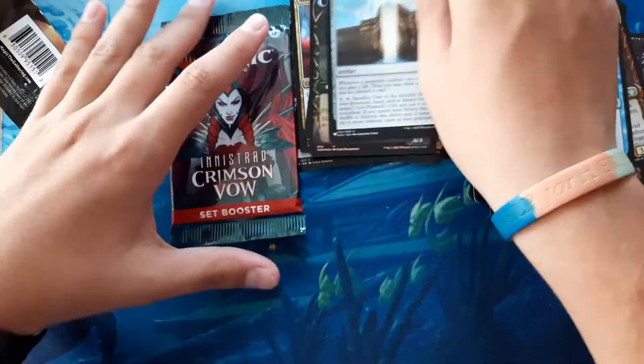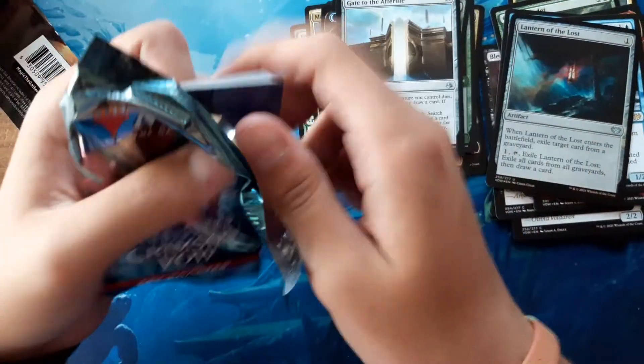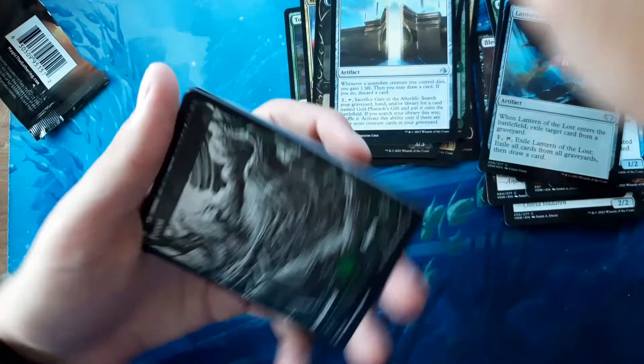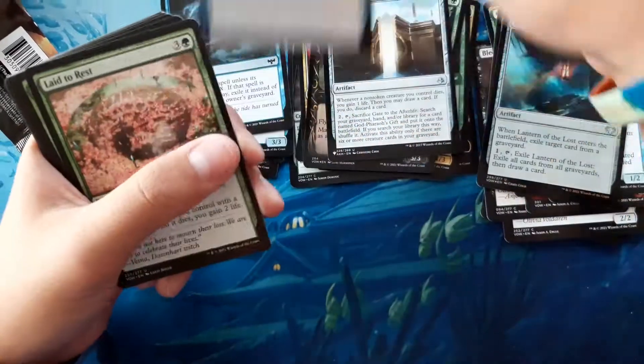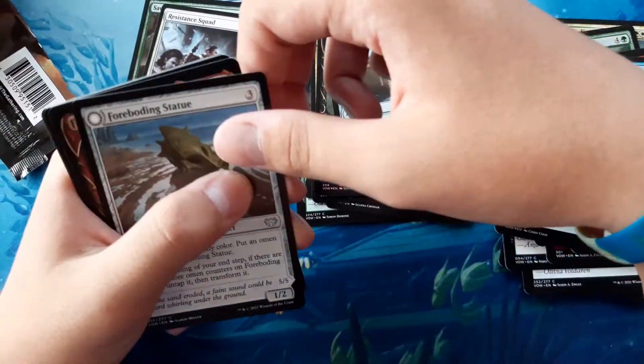Gate to the Afterlife, nice. Now, where's the Godfaroid's Gift? Pretty sure both have to be in the same list. Cemetery Illuminator, Forest, Alchemist Retrieval, Cruel Witness, Syncopate, Serpentine Ambush, Late to Rest, Sawblade Slinger, Resistance Squad, Foreboding Statue.